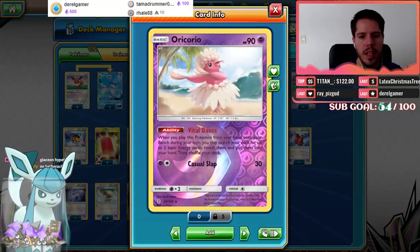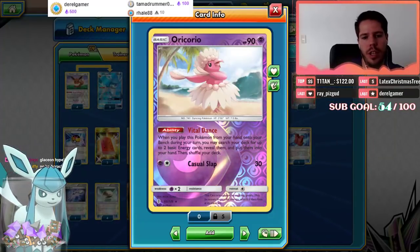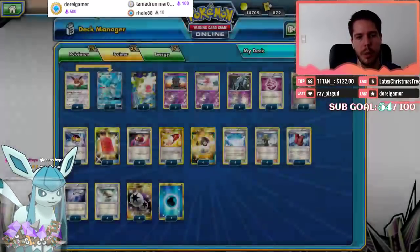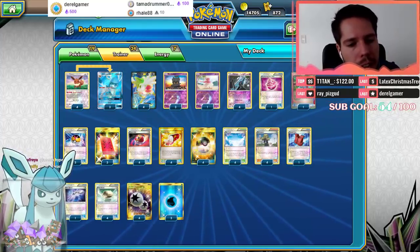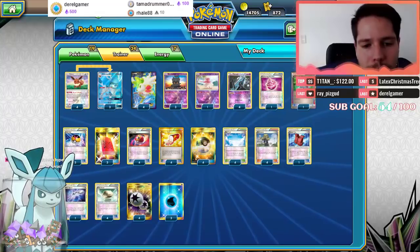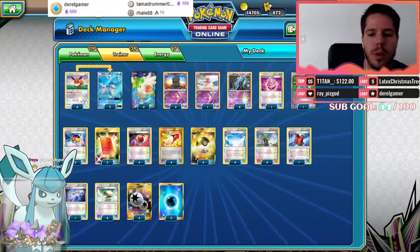Then we have the Oricorio with Vital Dance — when you play this Pokémon from your hand onto your bench, you may search your deck for up to two basic energy cards and put them into your hand. That way we try to guarantee as much as possible the turn one Glaceon in the active spot.